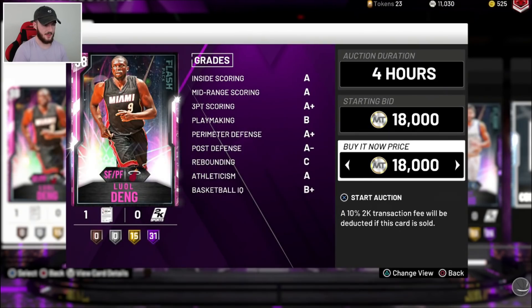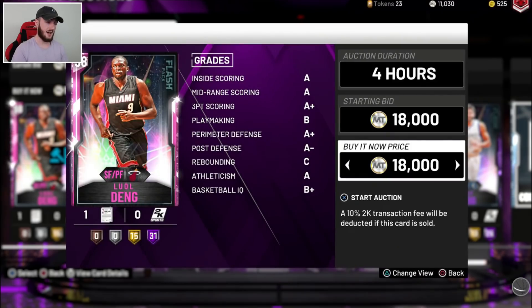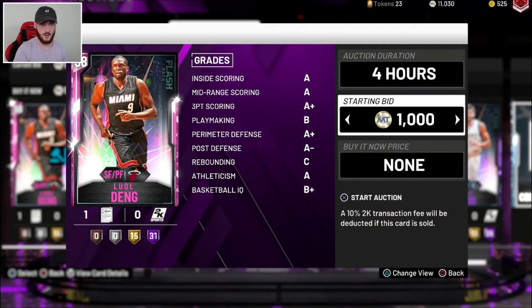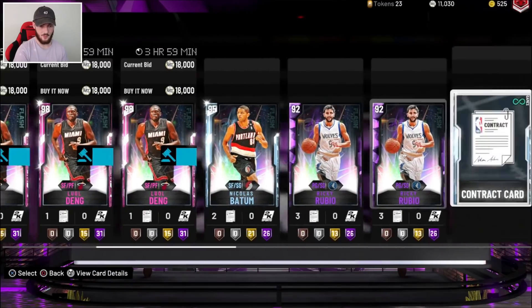Deng was the worst pink diamond out of the three you could pull. Obviously Pagasol, which is an Evo to Galaxy Opal, is going to sell for much more. And Nikola Jokic who can play point guard even though he's a center — 2K uses position locks for a money grab so those obviously sell for more. But we can make around 50k to 60k with these cards right here. We're going to sell these three Dengs.